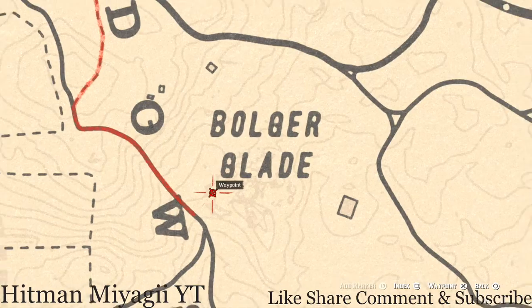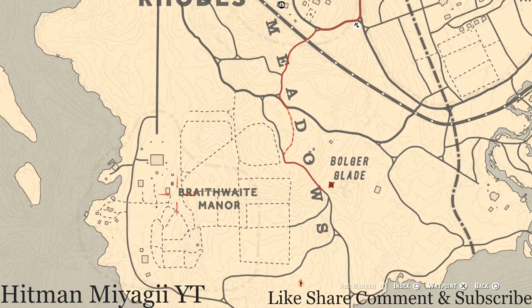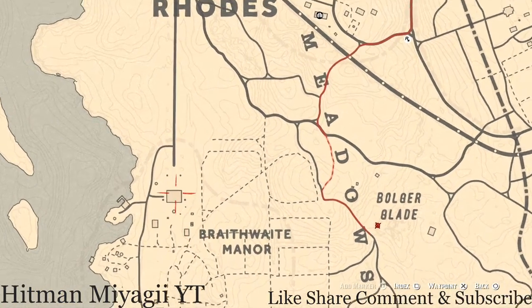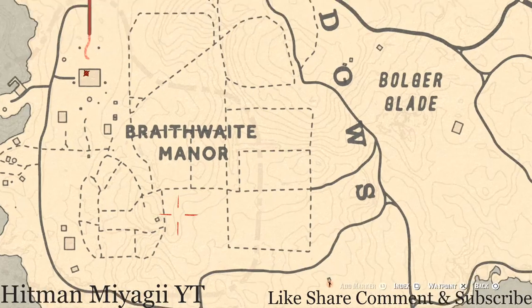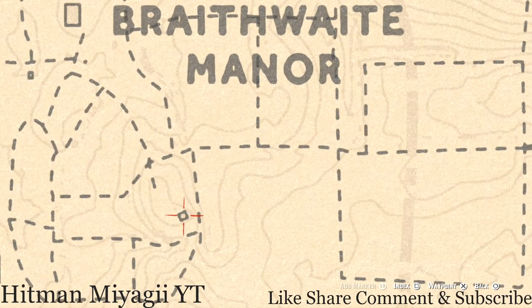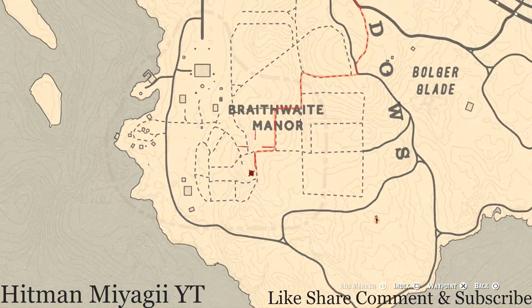Let's go over to the Braithwaite Manor. Inside on the ground floor on the dinner table you guys will find a London dry gin antique alcohol bottle. If you go down to this square still on the grounds of Braithwaite Manor, there are two things: a Ten of Pentacles tarot card inside a falling box in the house, and a family heirloom — a rosewood hairbrush — on the nightstand in the corner.